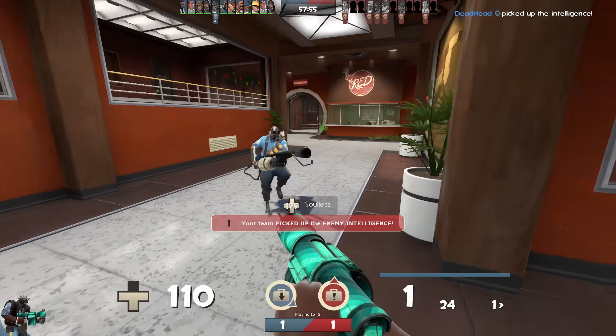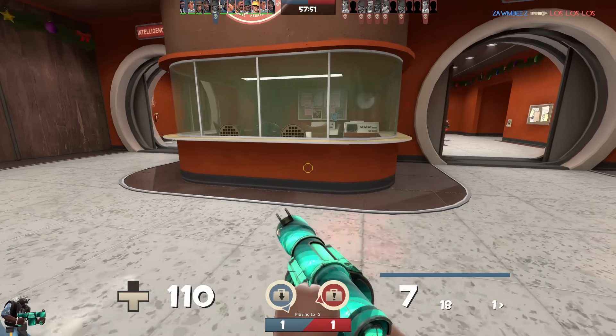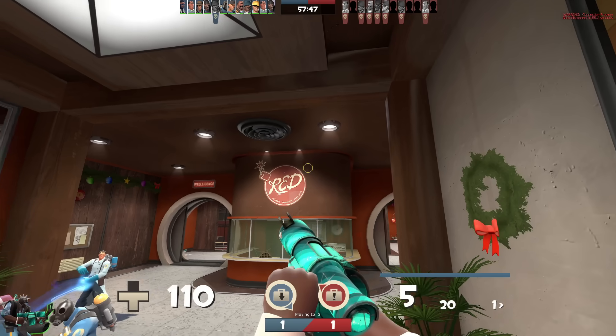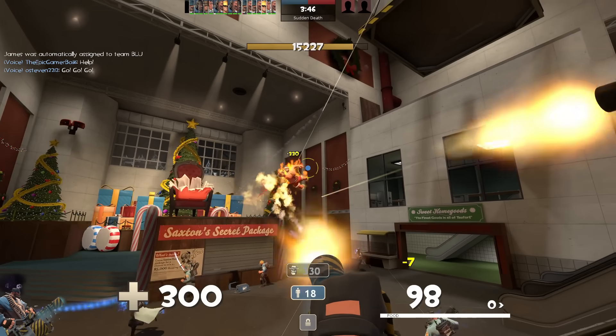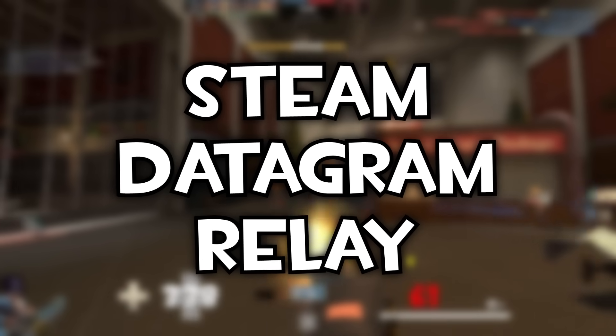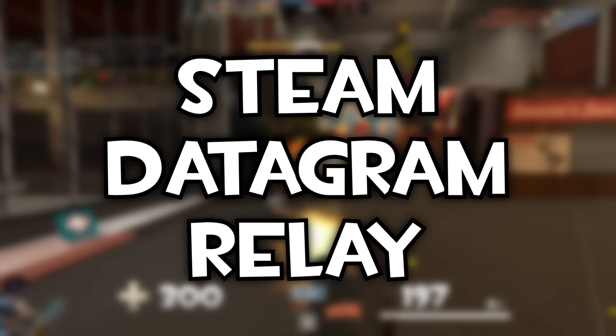As a TF2 player, have you been on a casual-mode server in the past three years and experienced unplayable lag from the server's end, with other players noting the same thing? No? Yeah, me neither. This, my friends, is thanks to a recent-ish implementation of Steam Datagram Relay in Team Fortress 2, and I'm here today to explain exactly what this means and how it benefits both you and game servers.